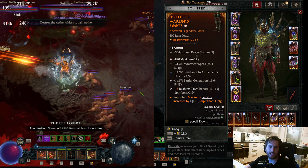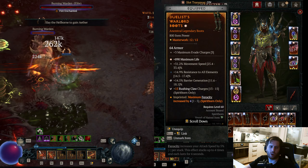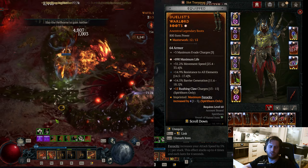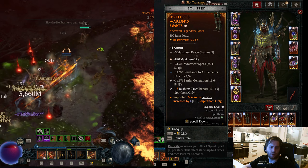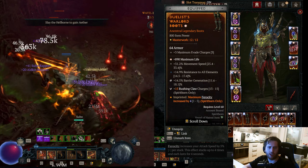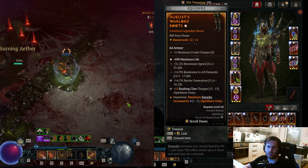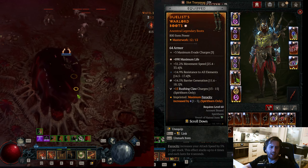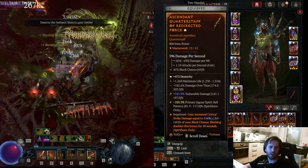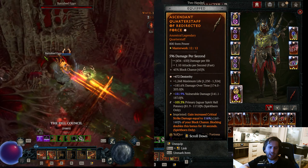For your boots, get the Duelist Aspect so we have more attack speed with our Ferocity stacks. For your offhand, get max life, movement speed or attacks, and movement speed or attacks as your third affix. Get Evade resets on your attack, and for tempers go for Brawl generation and Rushing Claw charges. For your third offhand affix, get Toxic Skin — as I said, if you have enough Rushing Claw charges even with a single hit, go fully into your Toxic Skin levels.